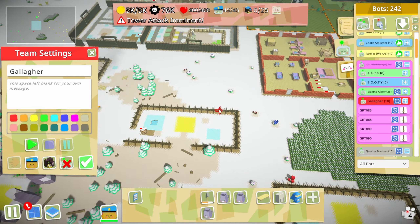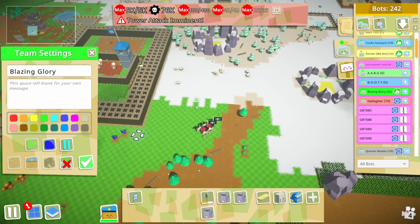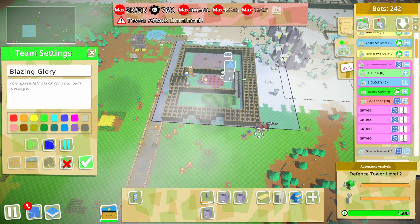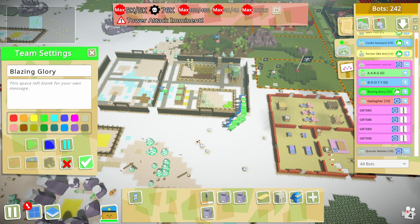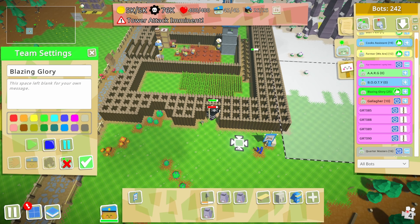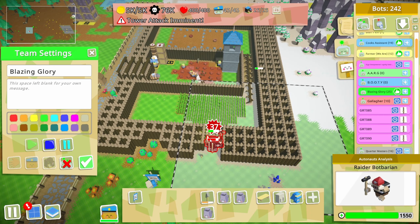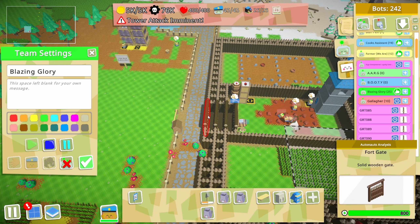Let's grab the blazing glory and bring them down with me. Power attack imminent - they must be aiming for this. Look at them all, they're so cute. They're going through a weakness here that I need to fix - this is the shortest route in, it's just three blocks, which is 3,000 damage. But the gates are 800 so that's 3,200 damage.